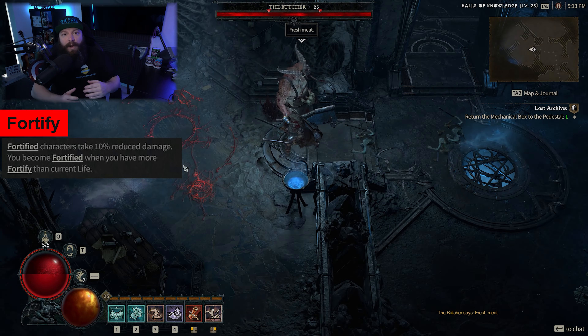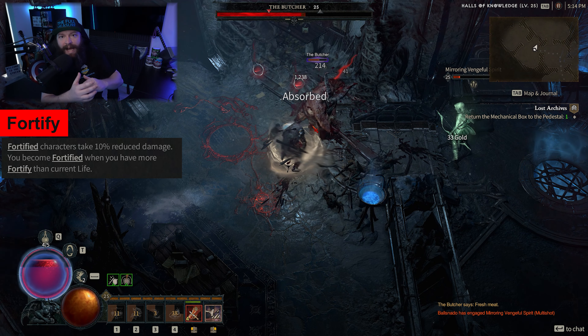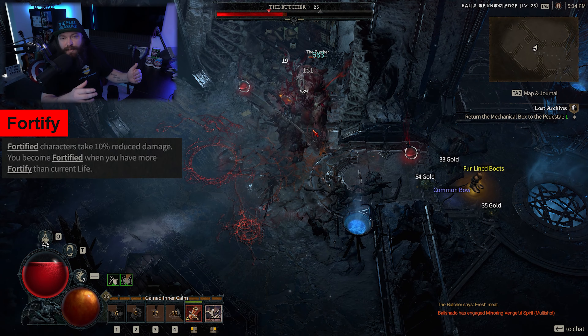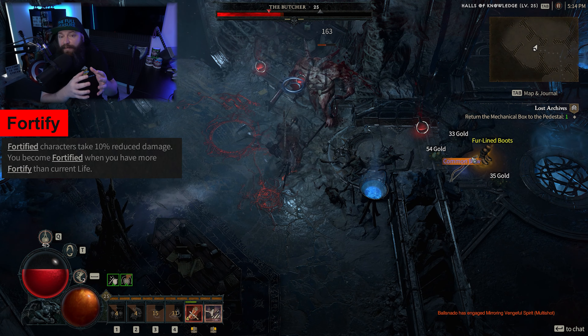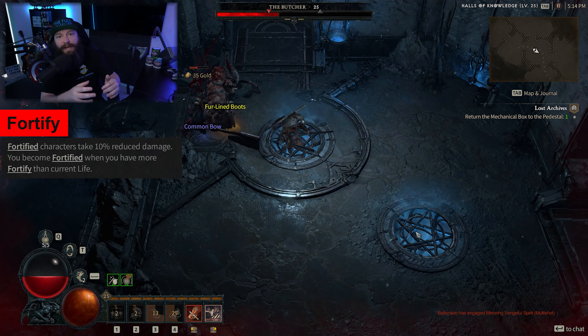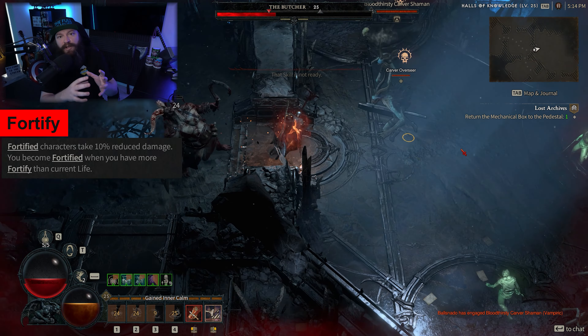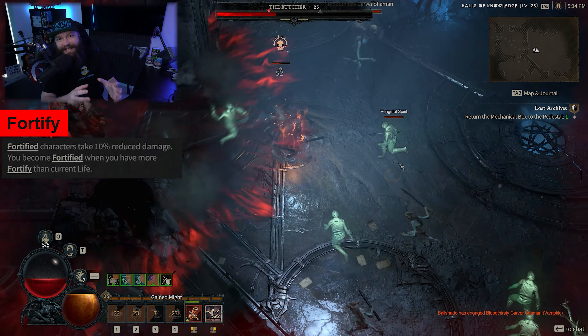For your character to be considered fortified, this second health bar — the fortify bar — actually needs to exceed your original health bar. For example, if your health bar is out of 100 and you have 50 out of 100 HP, and you build your fortify bar to 60, you are now considered fortified. That also means you take 10% less damage. That is how you achieve the state of fortified, while the process of building it up is fortifying.